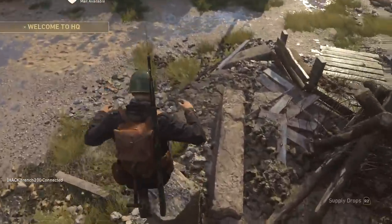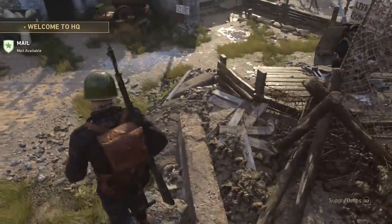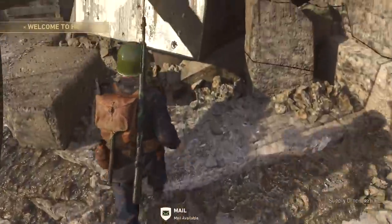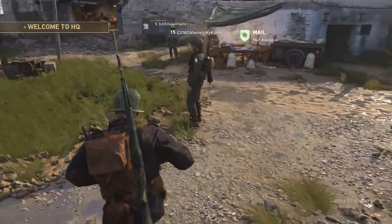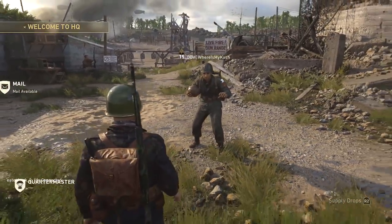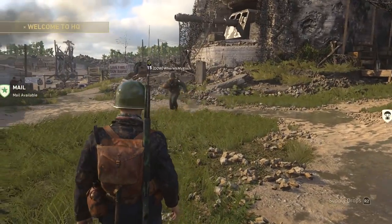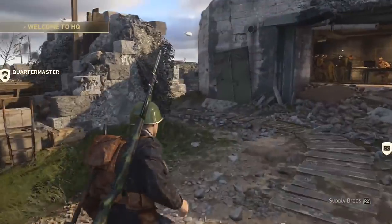If you jump up on this ledge — obviously I'm having trouble doing it — jumping up there, there's a secret ball, which is pretty cool. You can pick up this ball, the ball can then be given to other players, and they complete a challenge with the ball. It's kind of like, oh, you found one of the secret balls.